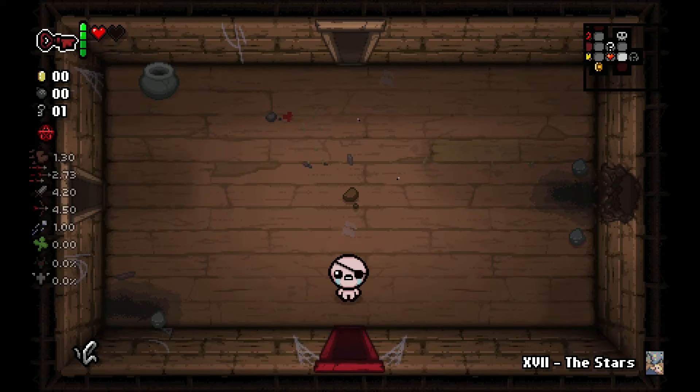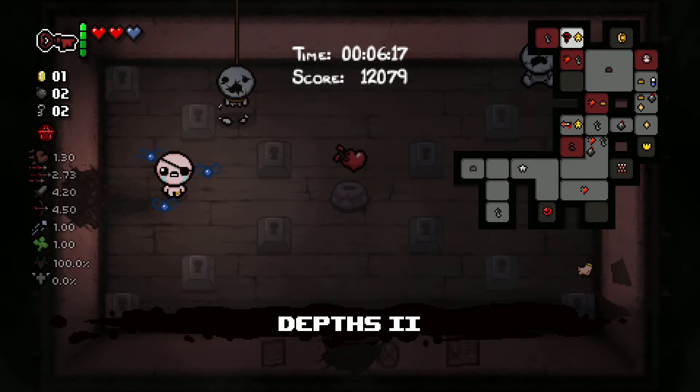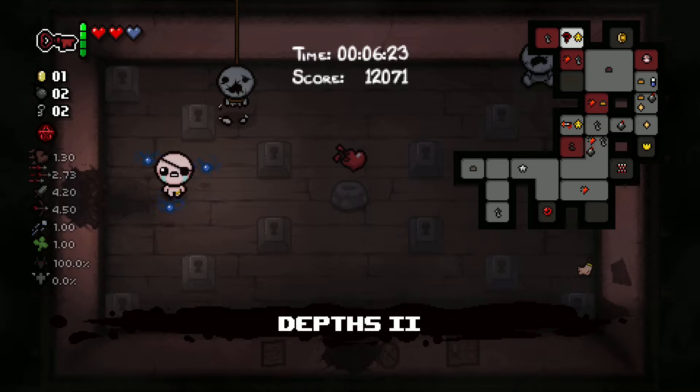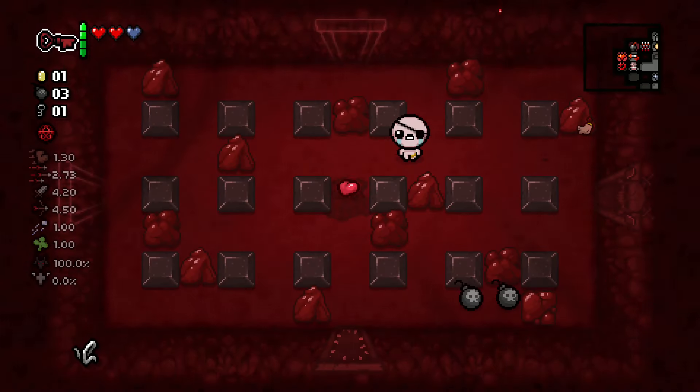If a room layout looks like there should be a super secret room and there isn't one, then there is an ultra secret room instead. Every floor is generated so that the ultra secret room is at the same distance from the start as the shop.